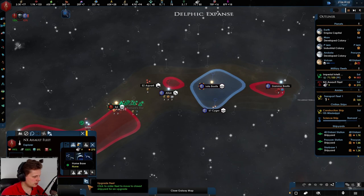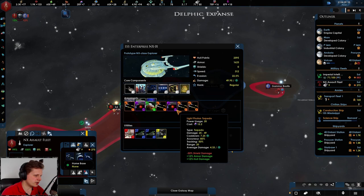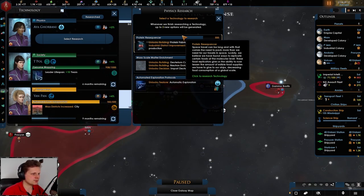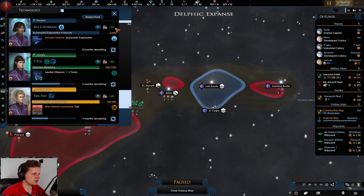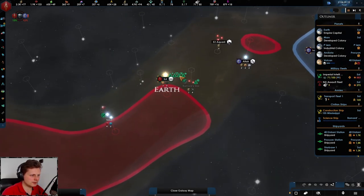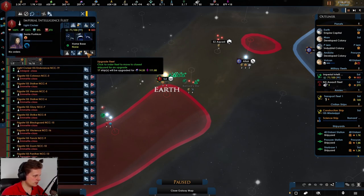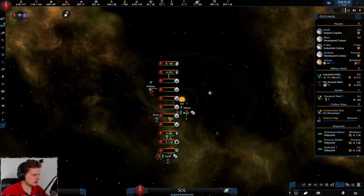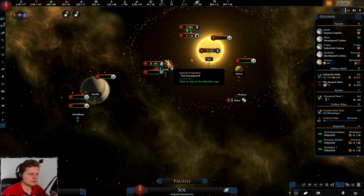Apparently I can upgrade this but I don't think it's wise to do so. We have some tech free here - you can see light torpedoes and attack options we don't currently have. Let's go with automatic exploration. We can apparently upgrade again. The light cruiser is already done - let's take a look.